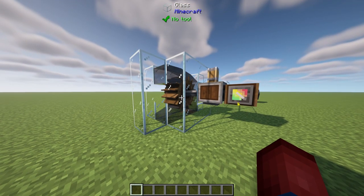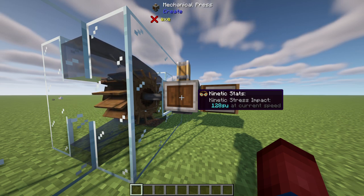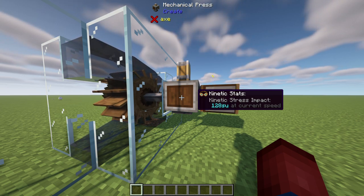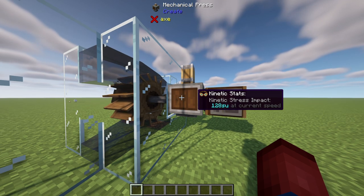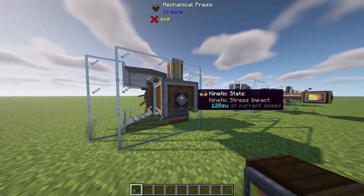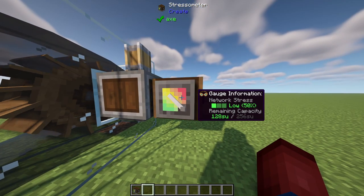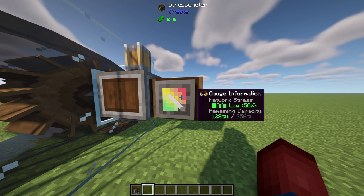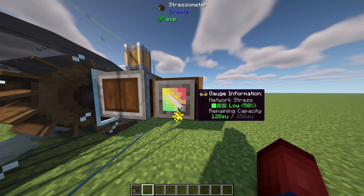I've built the exact same design from the very first episode: a waterwheel with a shaft connected to a mechanical press. With the engineer's goggles on, we can see that there are currently 128 stress units inside this system at the mechanical press at this current speed. Looking at our stressometer attached to the mechanical press, we have 128 stress units out of 256, which is our max currently. That gives us a low 50% stress on the system, meaning we could add more things and it wouldn't overstress it.